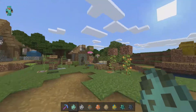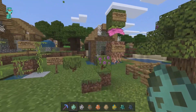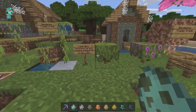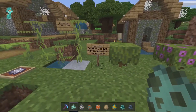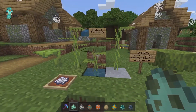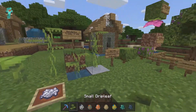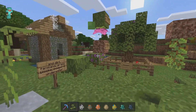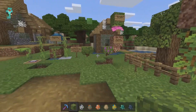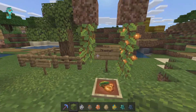My next favorite feature is all the lush cave blocks: glow berries, rooted dirt, the wonderful spore blossom, moss, azalea trees, and drip leaves. All these different blocks are absolutely incredible looking and I absolutely love them. In 1.18 these blocks will be found in the lush cave biome. But for now, this is how you're going to end up finding them.